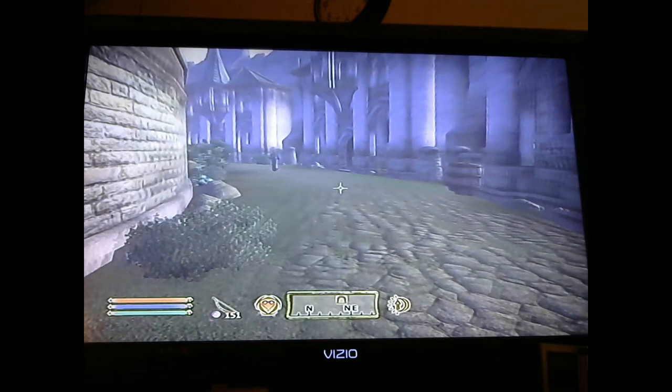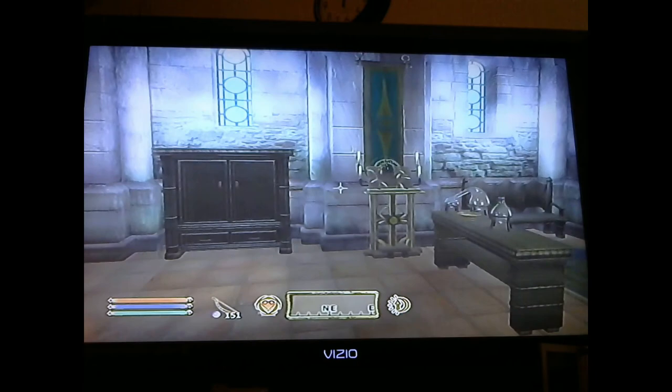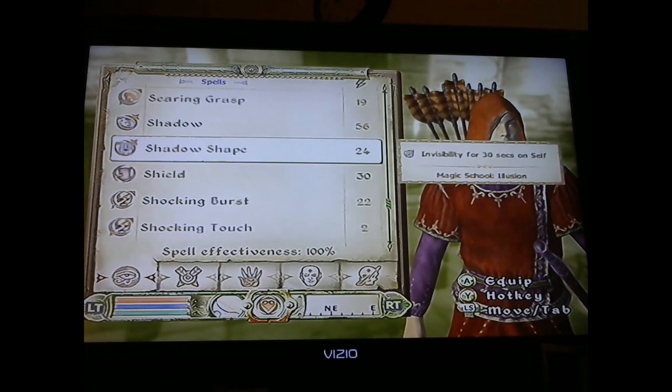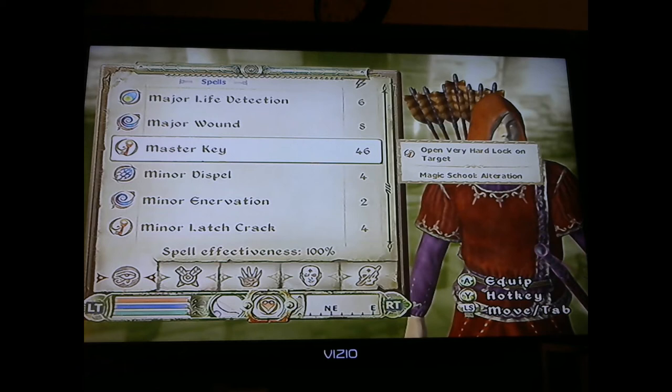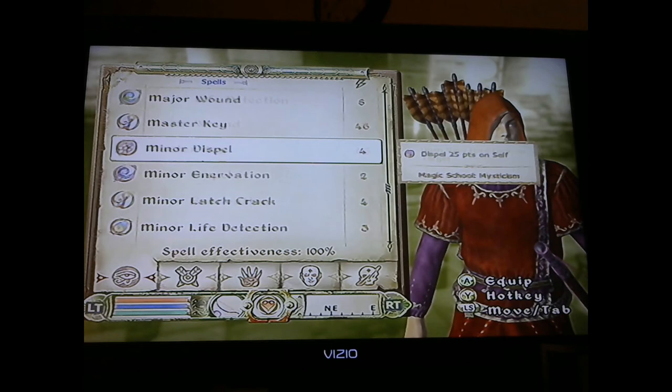Whenever I get in here I always create an open spell for very hard locks. This is the spellmaking center. I call mine 'Master Key' — open a very hard lock, so you can open any lock except for the ones that need a key. I use that all the time so I don't have to bother with the other open spells.